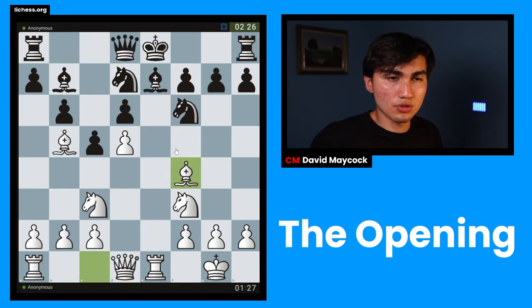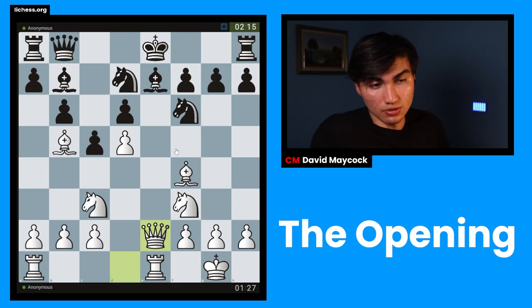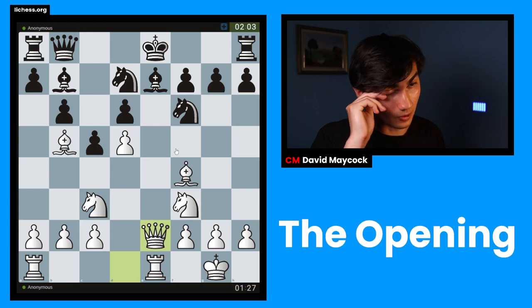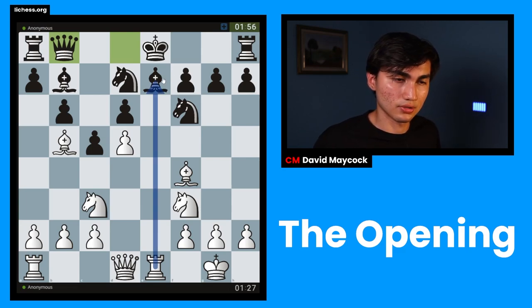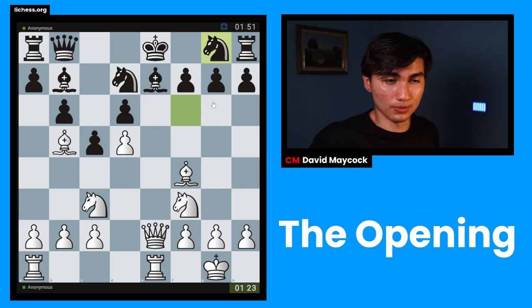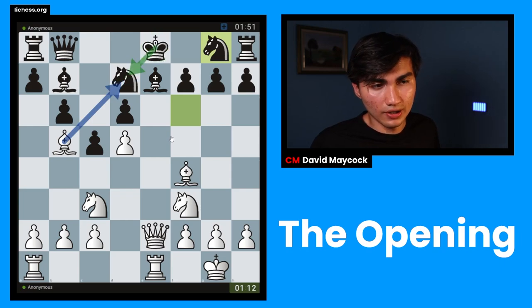Many people get this wrong — they start thinking about how to fight back only when they're already in a losing position. Black should have started thinking much earlier. Once you reach a bad position like this, if your opponent is playing all the best moves, you can't come back. Queen e2 puts pressure on the e7 bishop. If the king moves to f8 for safety, black ends up undeveloping pieces — moving backwards — which is ugly and goes against opening principles entirely. The bishop could take on d7 and ruin black's castling rights.